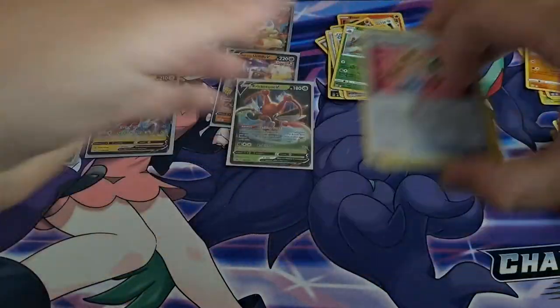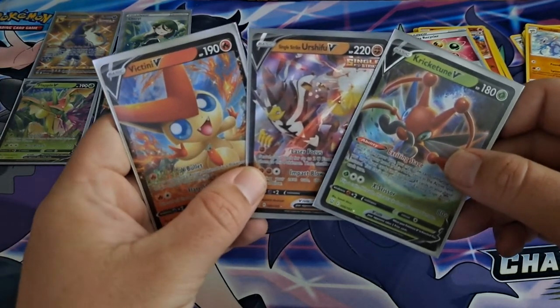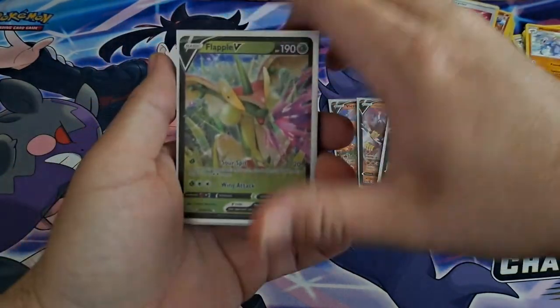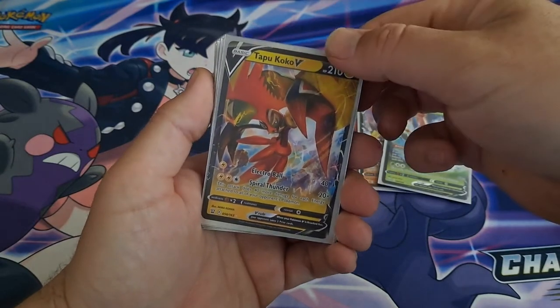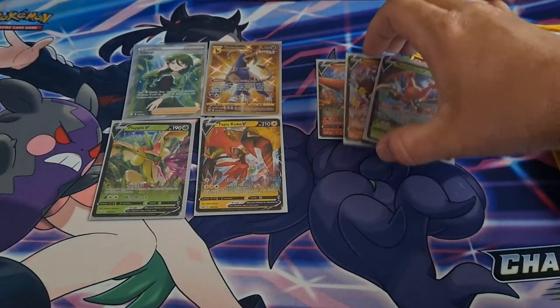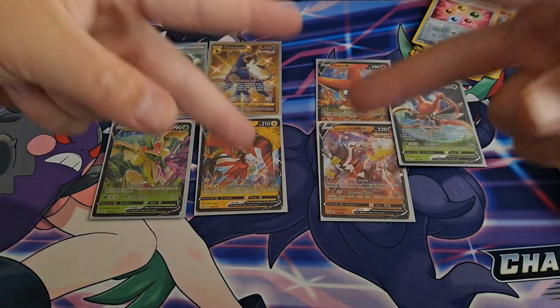Let me show y'all these awesome pulls from these two ETBs. The Single Strike got the Urshifu Single Strike V, Kricketune V, and Victini V. And then the Rapid Strike — Flapple V, Full Art Cheryl, the Tapu Koko V, and the Gold Houndoom, everybody. The Rapid Strike ETB definitely beat out the Single Strike ETB. So I guess I'm telling you guys: blue is better than red. Alright everybody, y'all have a great Friday. Take it easy. Peace out — A-Town down!